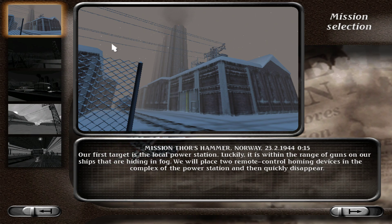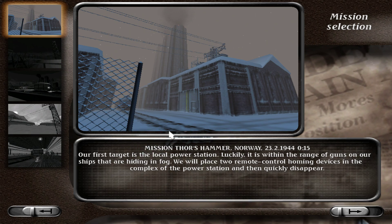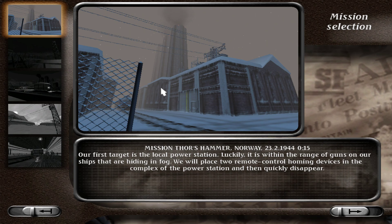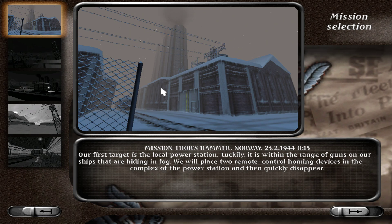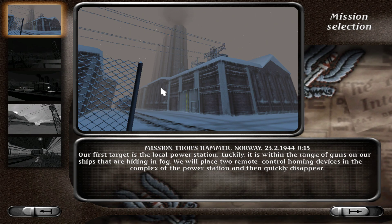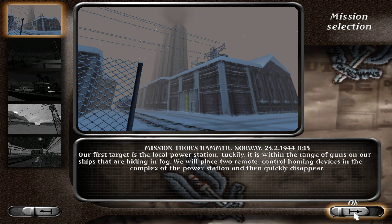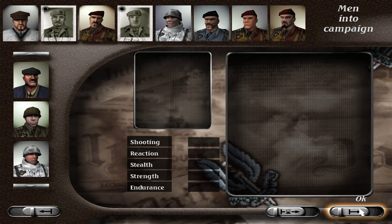The first mission is a bit irrelevant to the rest. Mission: Thor's Hammer, Norway. Our first target is the local power station. Luckily it is within range of guns on our ships hiding in fog. We've placed two remote-controlled homing devices in the complex of the power station. Destroying a power station is fair enough, but how it affects subsequent missions I have no idea — perhaps a diversionary tactic.